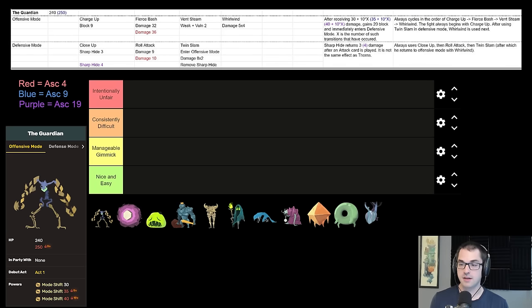This boss does nearly the same damage on Ascension 1 as on Ascension 20. That makes the Guardian a fairly consistent early challenge — a test of the basic understanding of deck building in Slay the Spire. If you're able to get past Guardian, you have your fundamentals set for the rest of the game. I like the design of this enemy so much. To fully break it down, we've seen it many times on stream, but if you're new you may not be familiar.